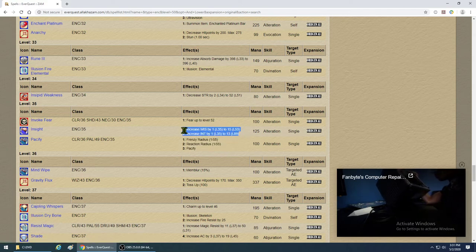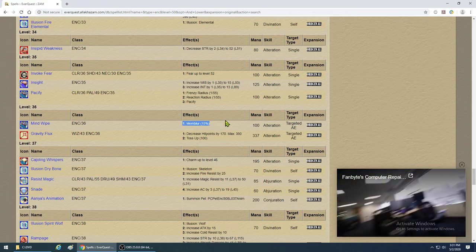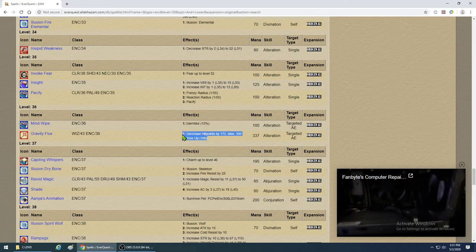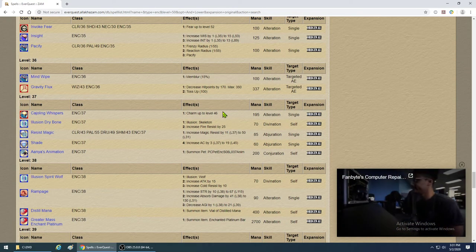Get Insight — it increases wisdom as you level up and adds more mana to people. Some people will want this more than others. Mind Wipe has a 15% memblur chance — you can cast it if you miss a mez and get out of camp. It's like Fade on the bard. Gravity Flux is not worth the mana — it can hit you too, which is bad. Skip it entirely.